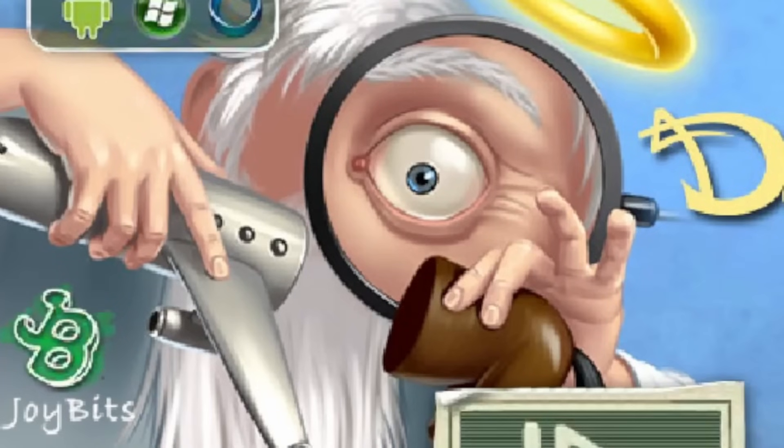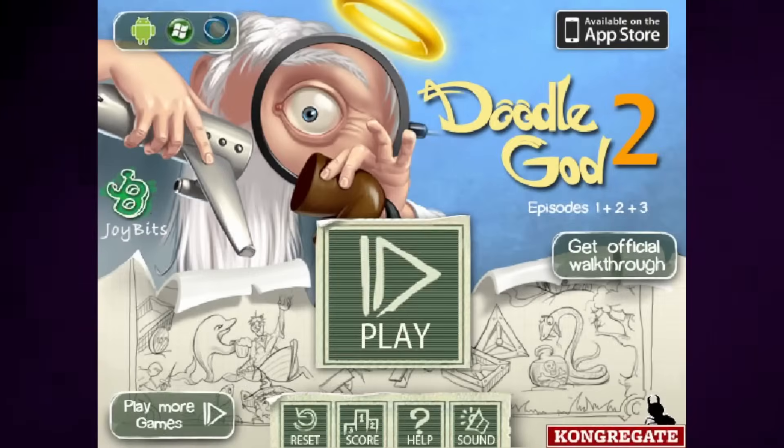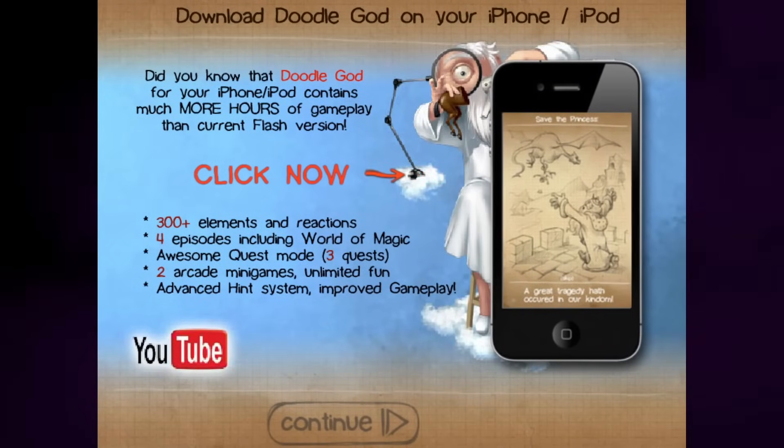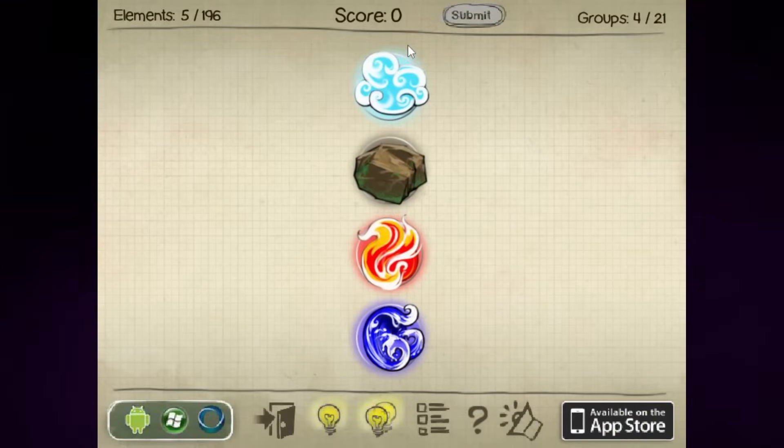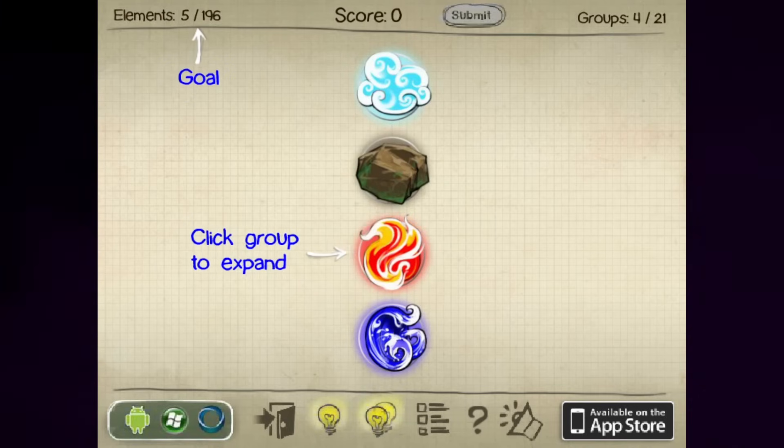Doodle God 2. Look, there's God — he's trying to put an airplane and a horse together. The idea with Doodle God, I remember playing this not only on the Flash version but on mobile as well. But this is Doodle God 2. Oh look, mobile game. You get quest mode — I don't care, I'm just here to smash stuff together and play God. Doodle God 2 has even more stuff than the first one, including the stuff in the first one, so we can still go through everything here.